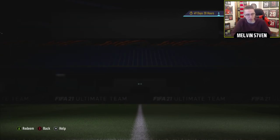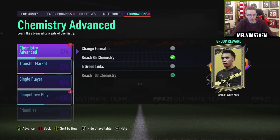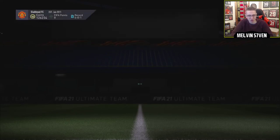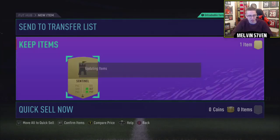Reach 85, reach 100 chem — this will probably be like 200 coins or something for that. Six green links — I'm pretty sure I've already got that, but hey-ho, doesn't really matter. Sentinel chem style, 150 coins.